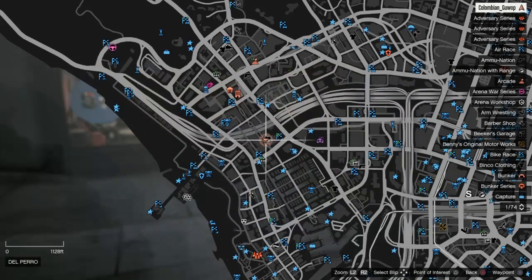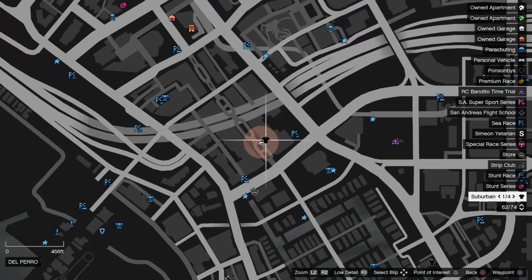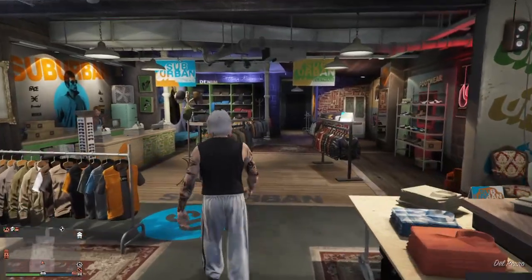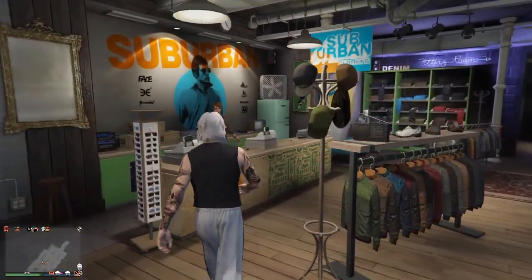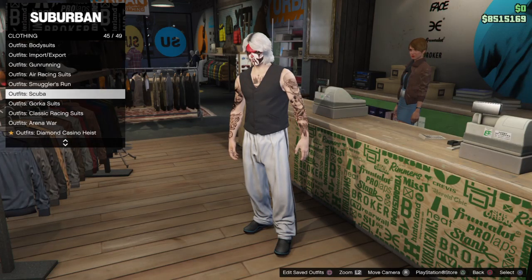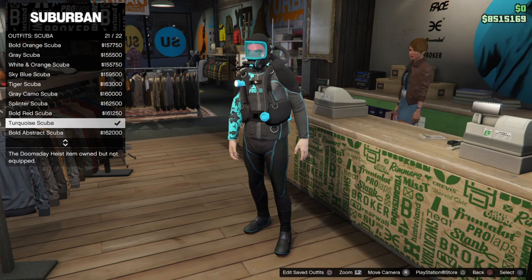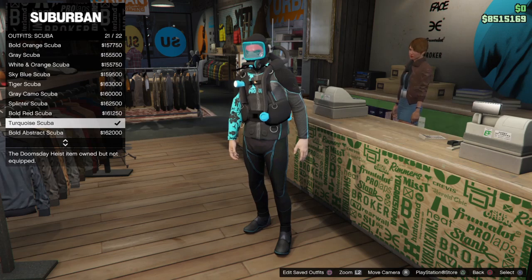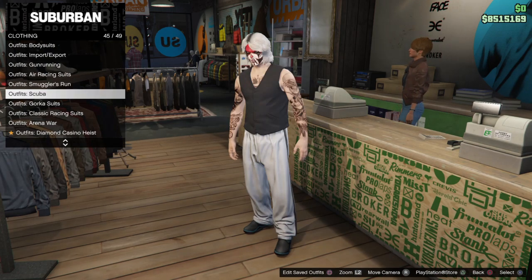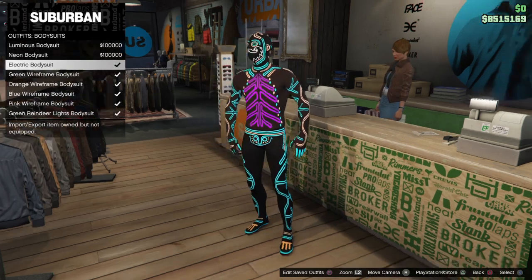To get the glitch started, go to any clothes store — it doesn't matter what clothes store you go to. Head in, go to the counter, hit right on the d-pad, go to the bottom, go to scuba. Go ahead and hit square to save that as scuba.